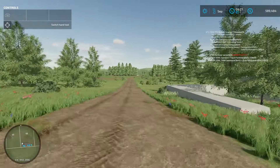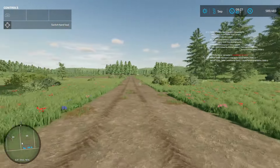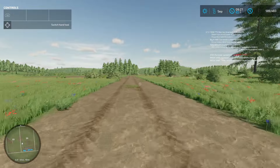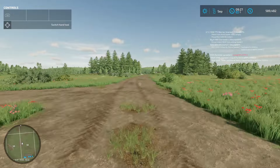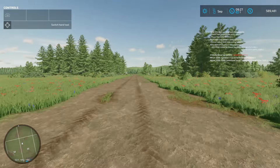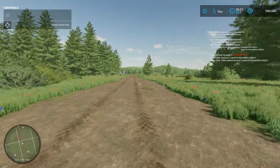I guess we have to go for a walk now. Let us go for a walk back to the farm. It is a nice day for a walk. Actually, we are going to go for a jog — a nice day for a jog.